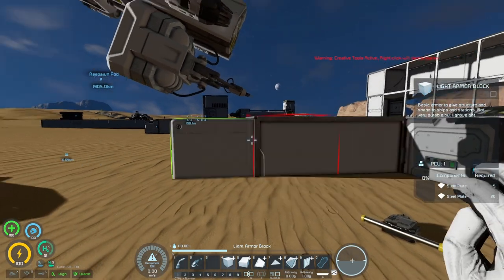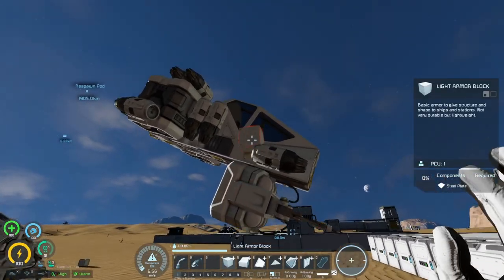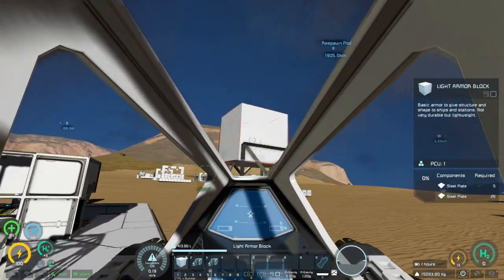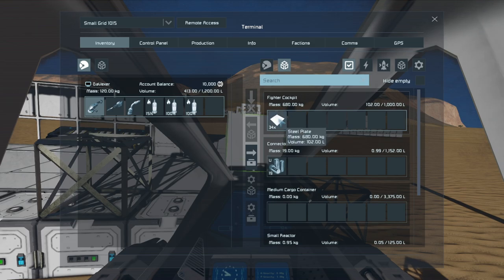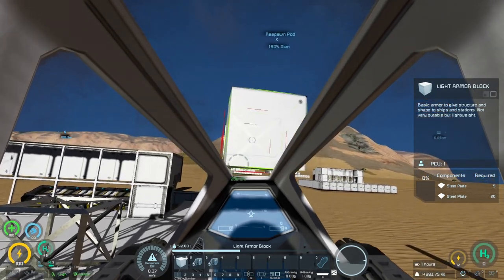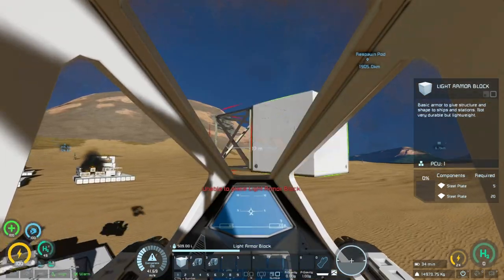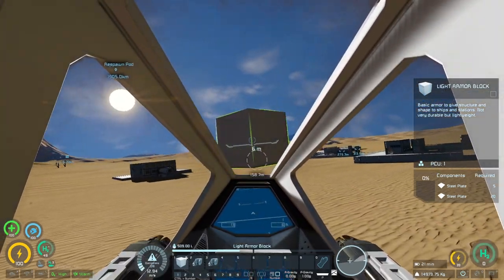The default distance out of creative mode is about two full blocks away from the cockpit, which is not bad at all for non-creative mode placement. You can place blocks anywhere using this, and if you want you can even put materials on yourself and it still works fine.